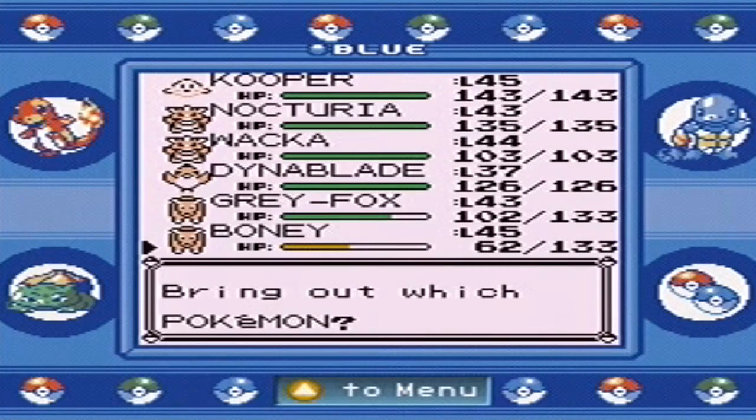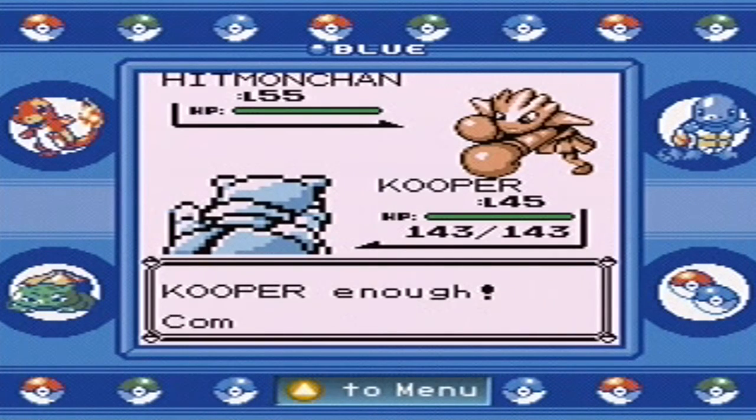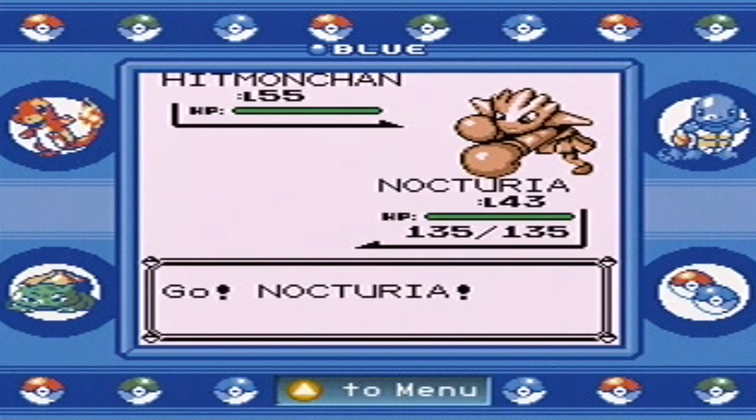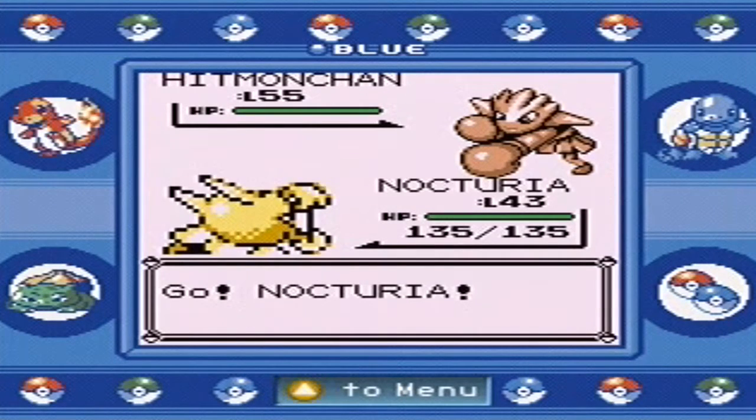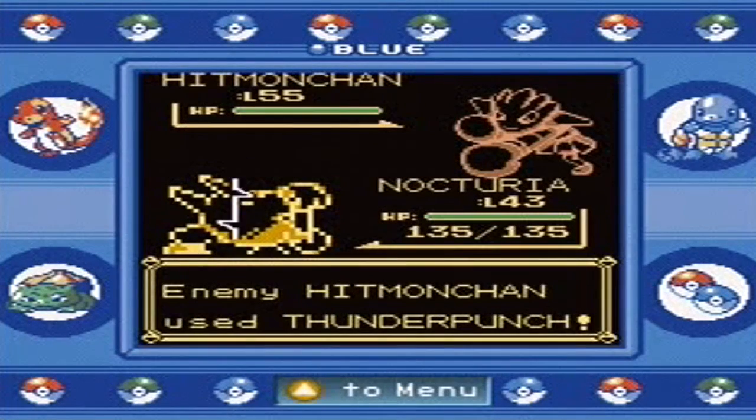So he's going to send out his fighting types now. The cool thing about Nocturia is I definitely feel like it can outspeed these guys, despite Nocturia being very slow actually — I think it was all the carbos I gave him. Never mind, I can't outspeed.